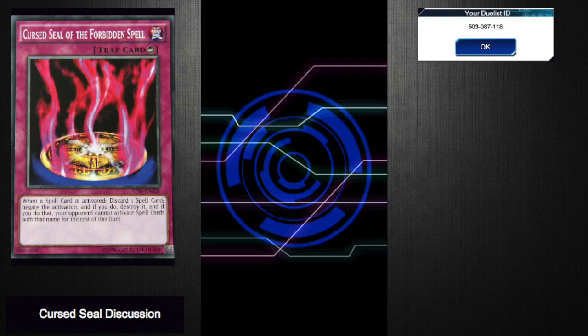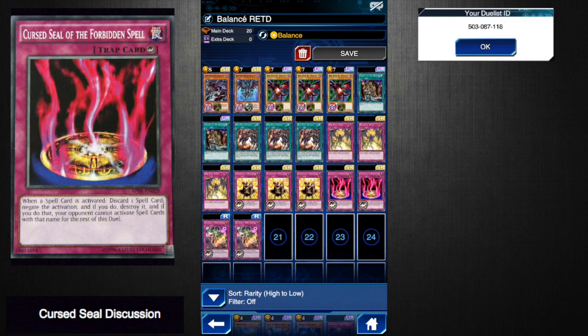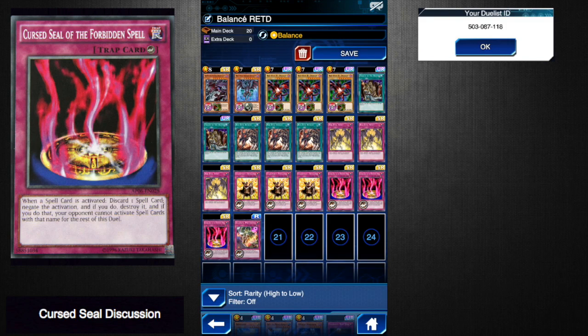That was the spell-focused version. This second deck is a trap-focused version of a similar Red Eyes build. With this one you don't have to run two Tribute to the Doomed — I'd probably run two Ancient Rules instead. In this one you're a little less focused on Cursed Seal of the Forbidden Spell. Also take out one of the Ultimate Providences and put in another Cursed Seal. The problem is if you draw Red Eyes Insight, Cursed Seal, and Red Eyes Black Dragon, you'll put yourself at minus-one with Cursed Seal, so a more spell-focused deck is just a little bit better for that.